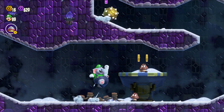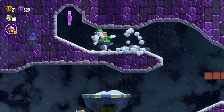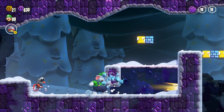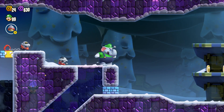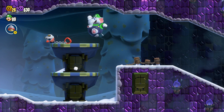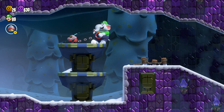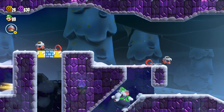To get the first flower coin, you're going to want to jump up to the left here. To get the second flower coin, you're going to actually want to pull on the leash of this dog, and it'll open a secret passage to the bottom left, where you will find the second flower coin.